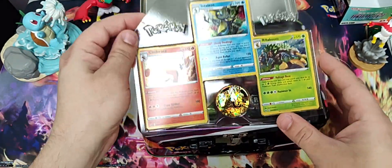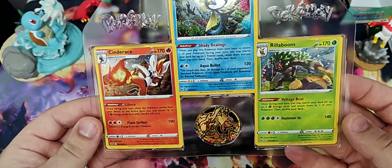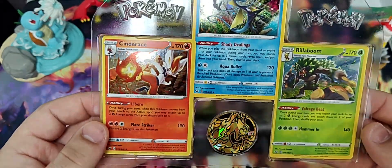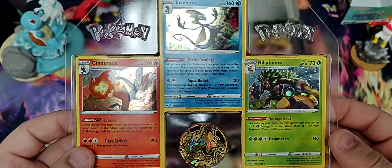Popping the top. Got some pretty sweet... I don't know if these are promos or not. They don't say promo on them. I think the holo is different - it's got that bubble or sparkly holo, whatever you want to call that.